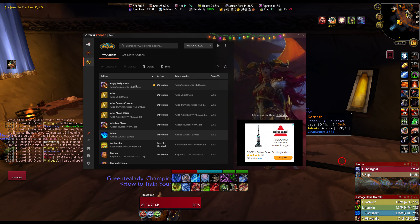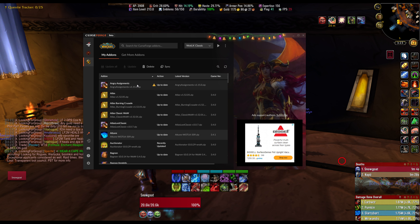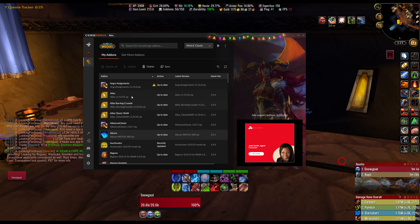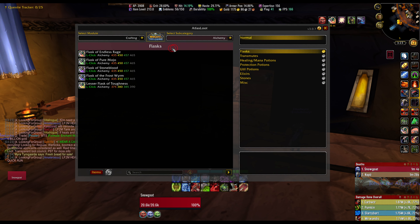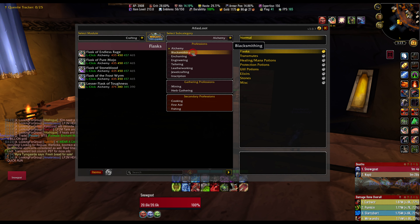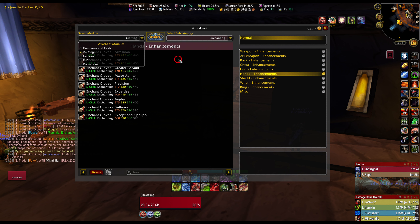Angry Assignments — this is just so you can give people in your raid assignments for certain fights. It'll basically put a notepad on their screen where they can see what they need to do. This is just a raid leadership tool. Atlas Loot Classic — you guys probably already know what this is. You go in here and you can see what drops from what bosses in each raid, crafting professions, gear that is crafted, and basically all the important items or recipes you need in the game.